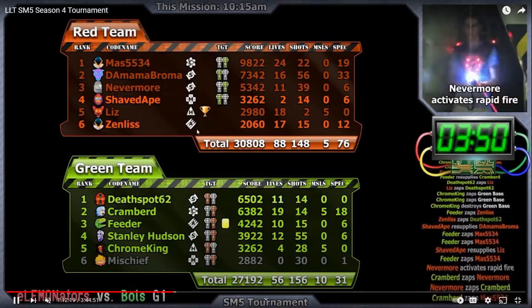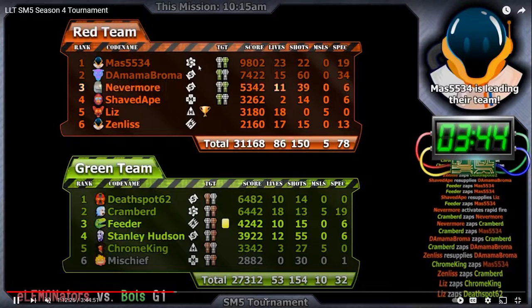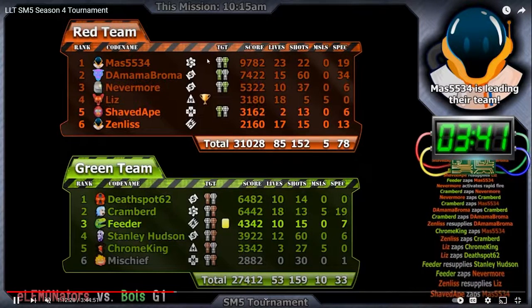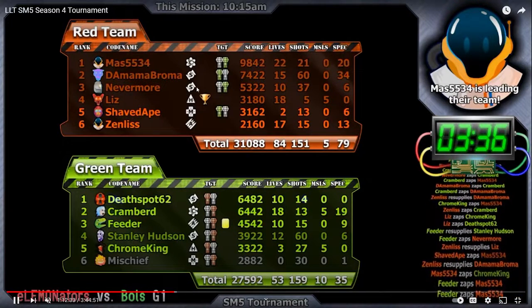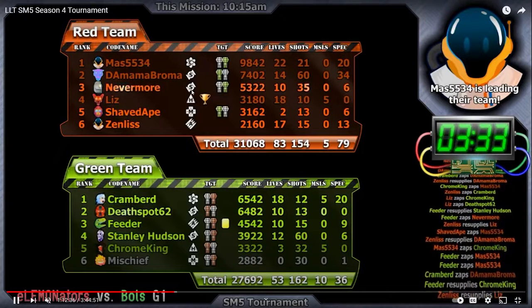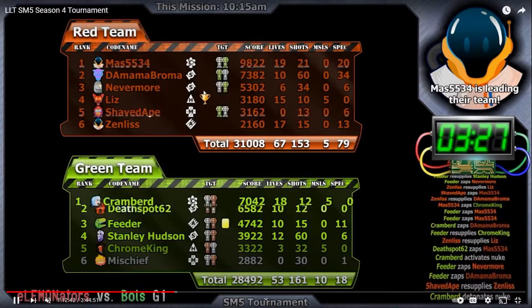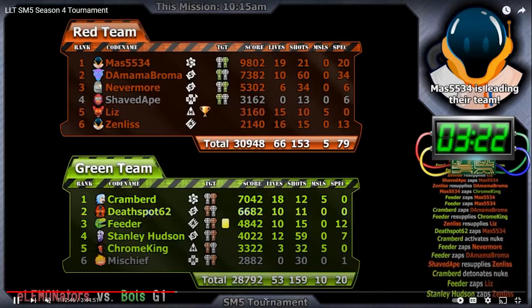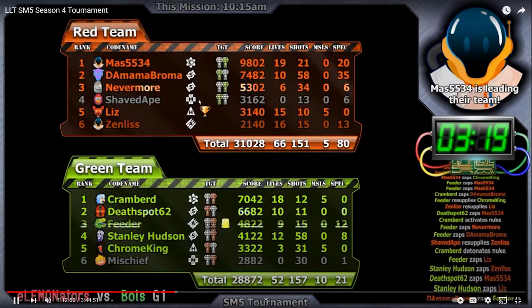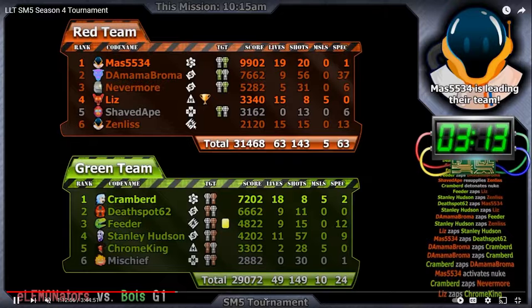All these symbols next to the codenames tell you what class everyone's playing. Commanders always have an atom symbol, like for a nuke. Heavy weapons is always a triangle. Scouts have this candy wrapper slash crosshair looking thing, and two scouts is the standard format for competitive play. Ammo carrier has bullets as the symbol, and medic has the plus sign, the medical cross, as their symbol. They all have a letter indicating which class it is — A for ammo, S for scout, etc.